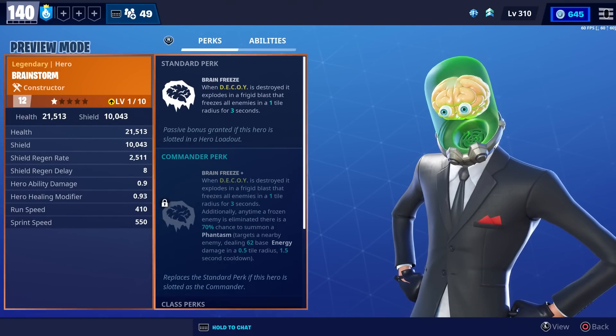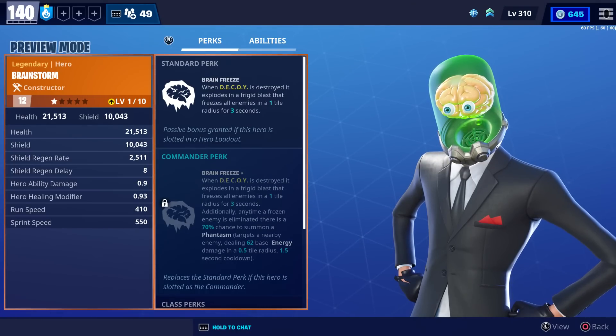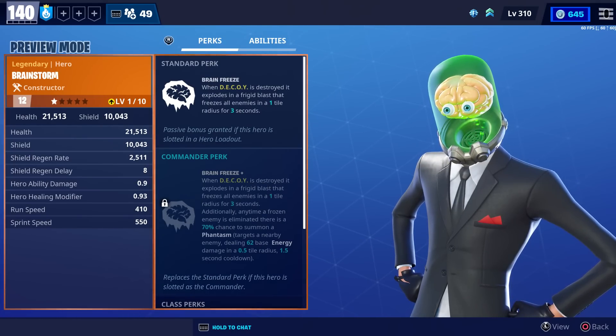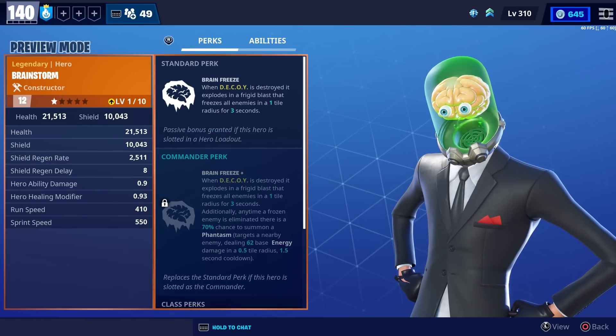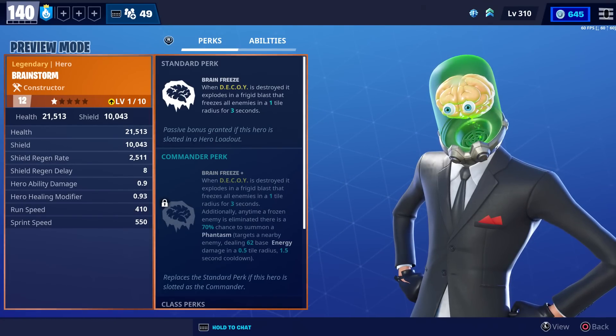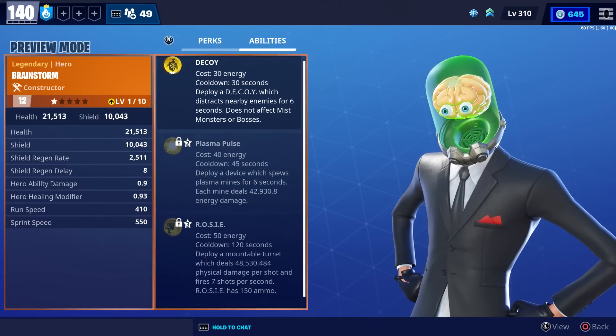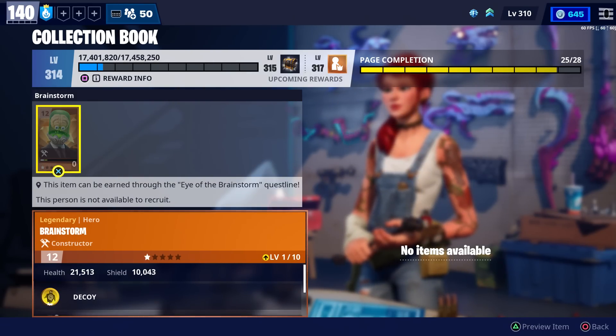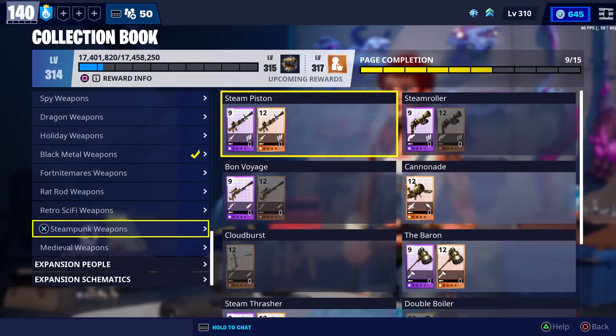The Phantasm targets nearby enemies and deals 62 base energy damage in a half-tile radius, with a one-and-a-half second cooldown. So whenever your decoy is destroyed, it'll freeze all enemies within one tile for three seconds — and that includes mist monsters. Whenever you kill one of those frozen enemies, you'll have a 70% chance to summon a Phantasm. For his abilities, he has Decoy, Plasma Pulse, and Rosie. We'll try to review him and get that up as quickly as possible.